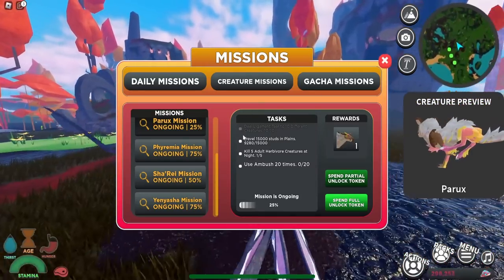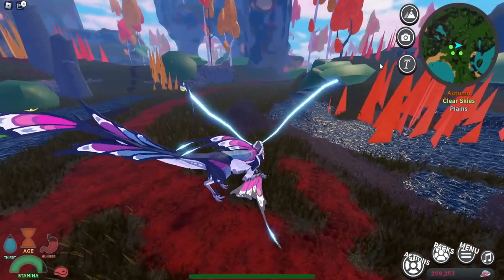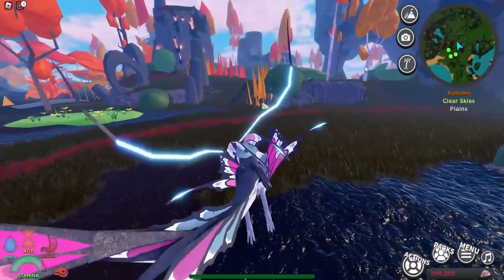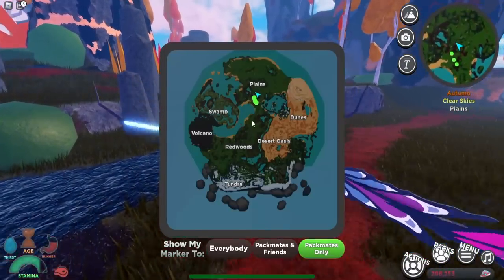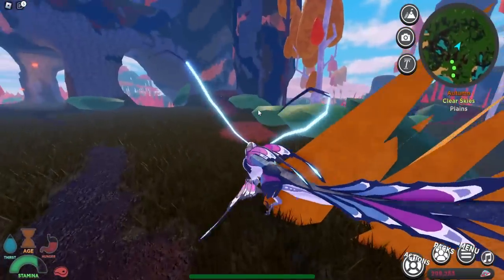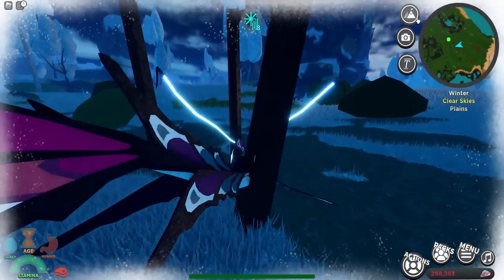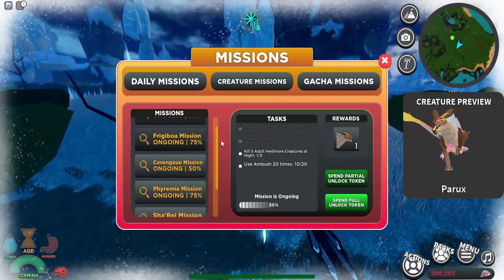We just completed the ligament tear mission, and now we're completing the 15,000 studs in the plains. If you don't know what that is, just go to the plains area on the map and run around until you complete the mission. And just like that, we've completed the studs mission.